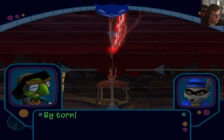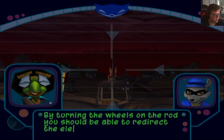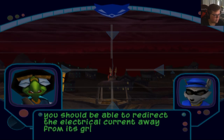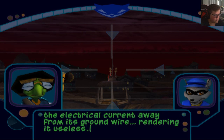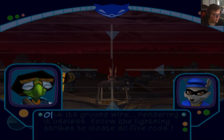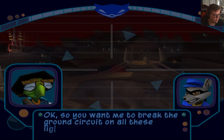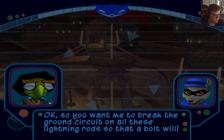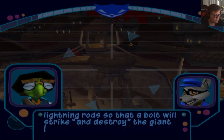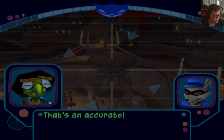The lightning rods around the prison are designed to draw lightning strikes away from the water tower — as a giant attack robot. By turning the wheels on the rod, you should be able to redirect the electrical current away from its ground wire, rendering it useless. Follow the lightning strikes to locate all five rods. Okay, so you want me to break the ground circuit on all these lightning rods so that a bolt will strike and destroy the giant attack robot posing as a water tower. That's an accurate summation.